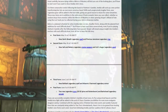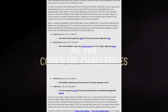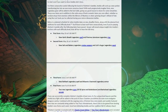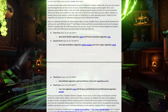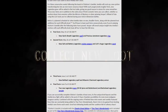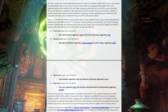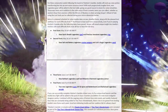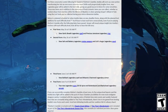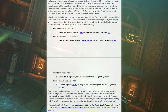You'll have to beat each form consecutively, even if you're playing Glutton's Gamble after the following dates have passed. Vesper will reveal unique insight into Imelda's motives with each difficulty level - beat all four to hear the full story. The first form is May 19th, and you may get a new Garlic Breath legendary spell and Precious Jamstone legendary ring. The second form is May 26th, and you may get a new Salt and Battery legendary melee weapon and Lich's Augur legendary ward. The third form is June 2nd, and you may get a new Bolt Lash legendary spell and Miasmic Chainmail legendary armour. The final form is June 9th, and you may get two new legendary guns - Oil and Spice and Butter Boom, and the Bar-Bold legendary amulet.